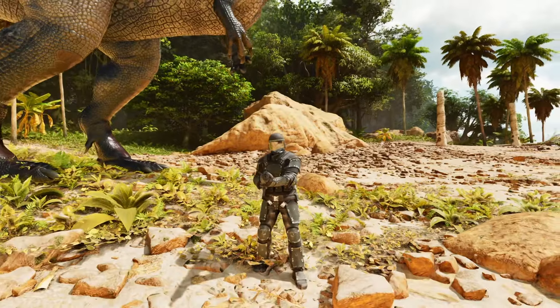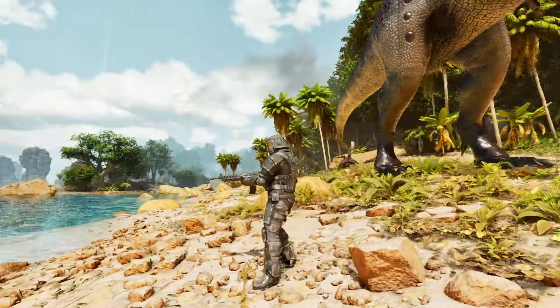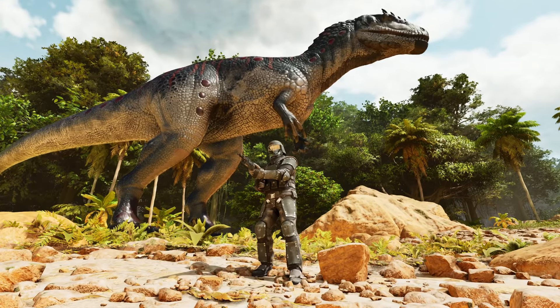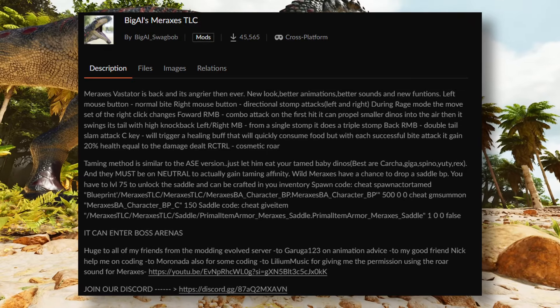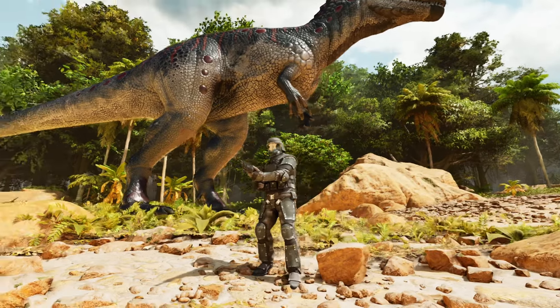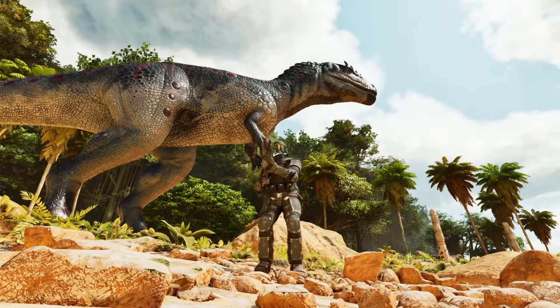Hello everyone, and welcome back to another glorious day in ARK Survival Ascended. We are here doing a showcase on the Meraxis Vestador — I think that's how you say its name — and it's made by the awesome person named Big Al. Shout out to Big Al! You're awesome, thanks for making a really cool-looking dinosaur.